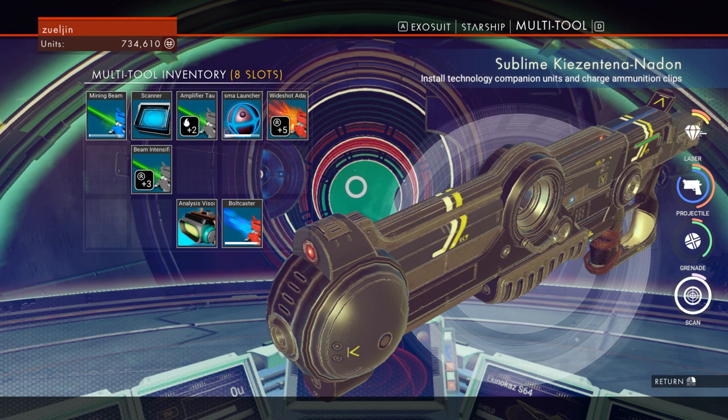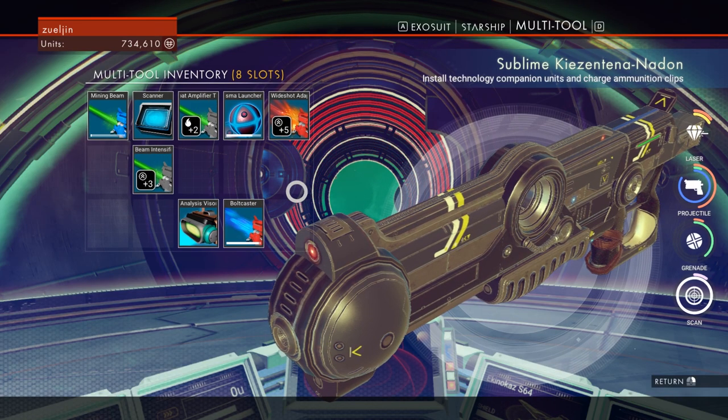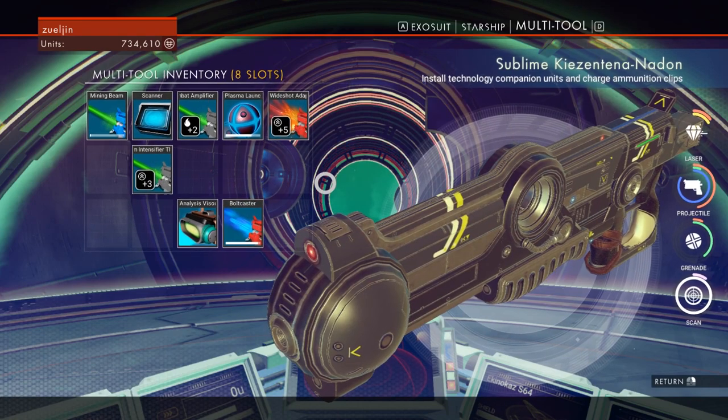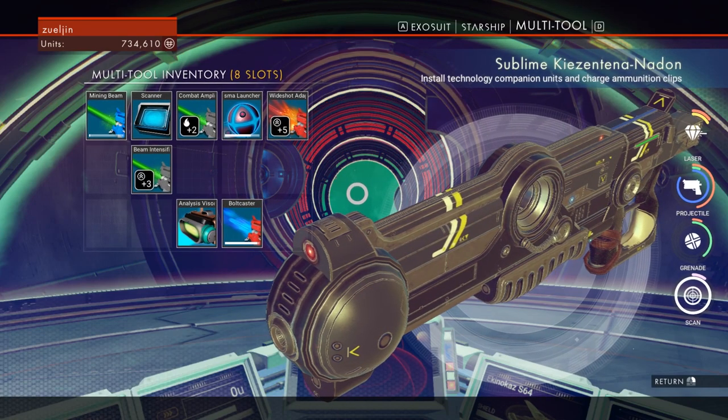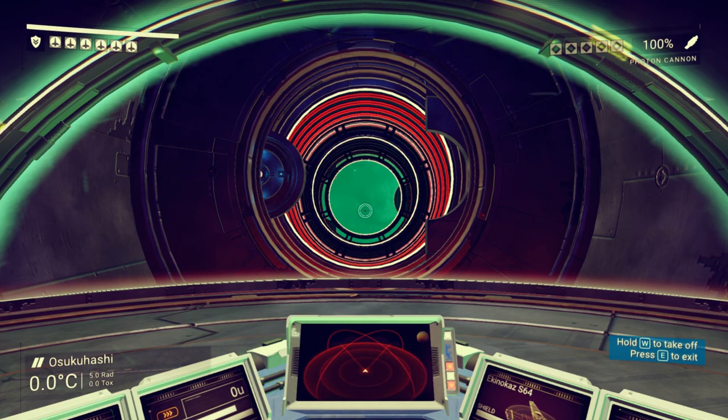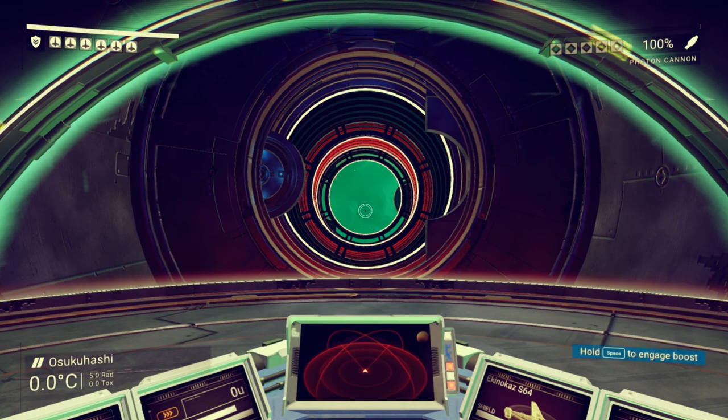So I've been looking into a lot of mining — the differences in mining with the plasma launcher versus the regular mining beam. Typically what happens is the plasma launcher kind of destroys too much stuff, but it's very good for some things, and I'll try to show you that.